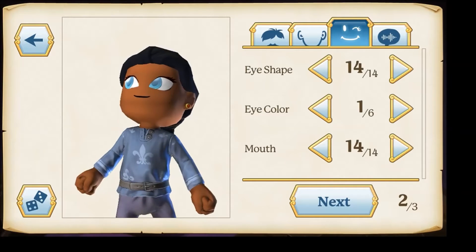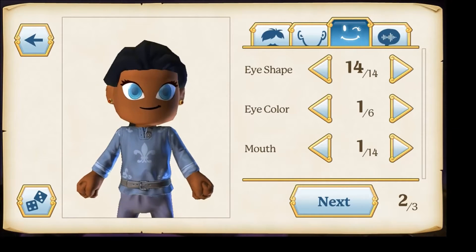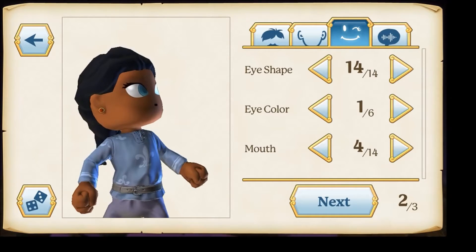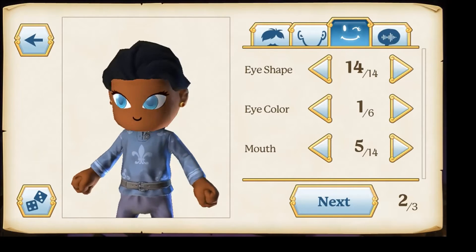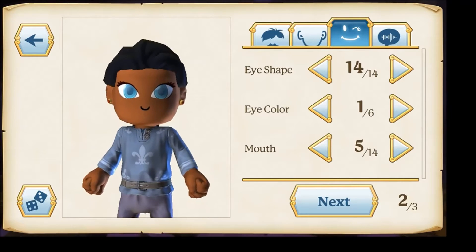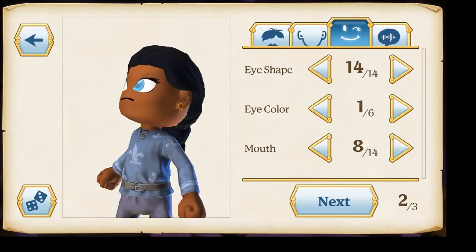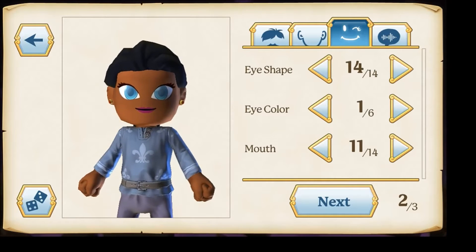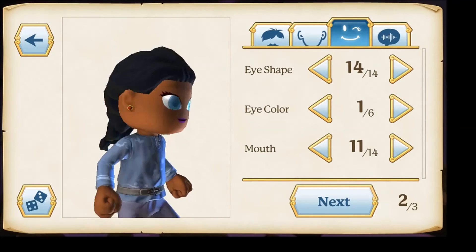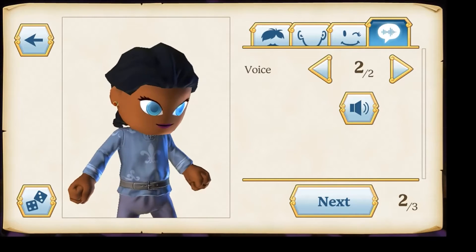Now let's move on to eye shape, eye color, and mouth. I personally think she's fine but maybe we could change the mouth — it's kind of plain. We have 14 mouth options, six eye colors, and 14 eye shapes, so we could be here for days. I can just picture all these different emotions — oh, that's cute! I think we'll do this one because I like the little purple lipstick.